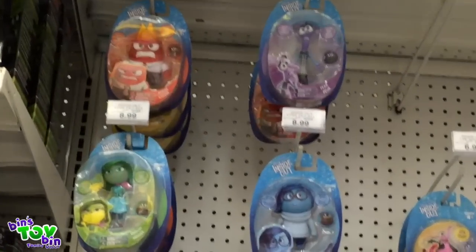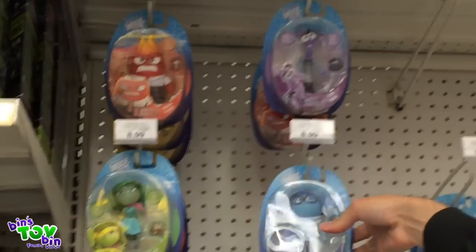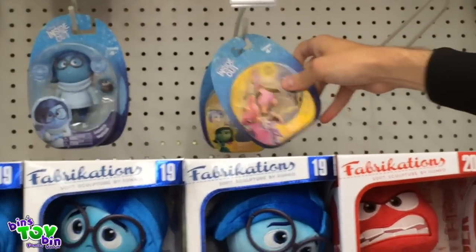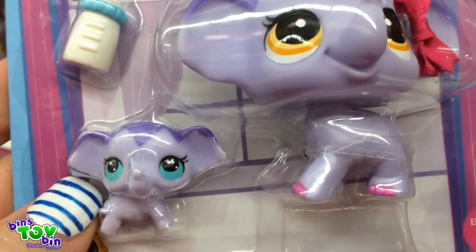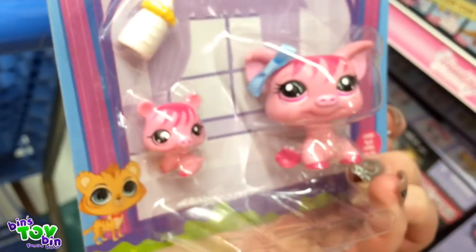Look at these little figures up here — they're maybe like four inches or so. They have Fear, Anger, Joy, Disgust, and Sadness. And they have a two-pack of little Bing-Bong and Fear. They also have Joy and Disgust small ones. Those are cool. Look at this little Bing-Bong elephant — this is adorable! There's a bobblehead elephant and then a little itty-bitty elephant, and it comes with a little bottle. And they have a little puppy dog and a kitty cat or a tiger — and a little piggy!